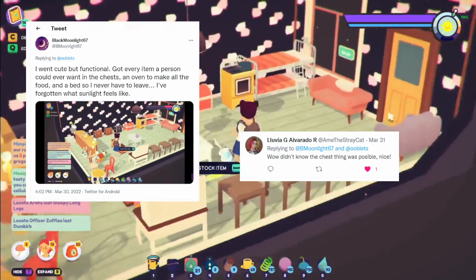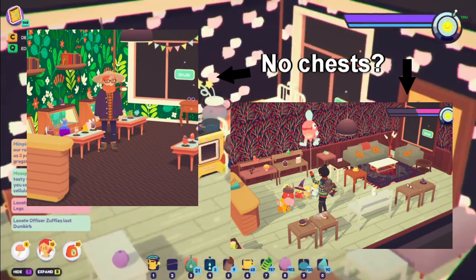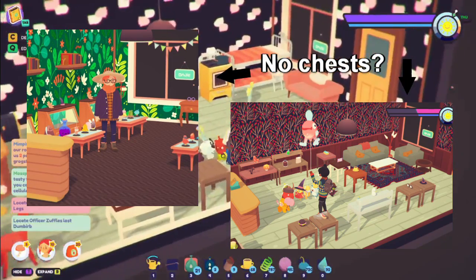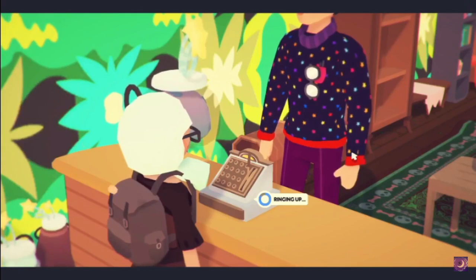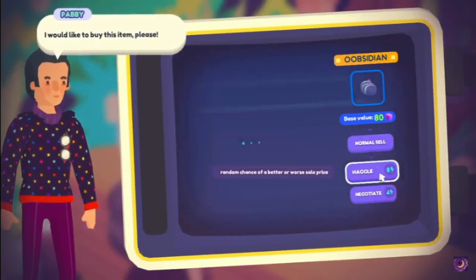Tip 2: When the shop update came out, I posted a picture of my finished shop on Twitter, and I was surprised by how few people realized you could place chests, ovens, and beds in the shops. But you can! If you can put it in your house, then you can put it in your shop. So keep that in mind when setting yours up, because having everything on hand can make playing the minigame a lot easier and even more enjoyable.